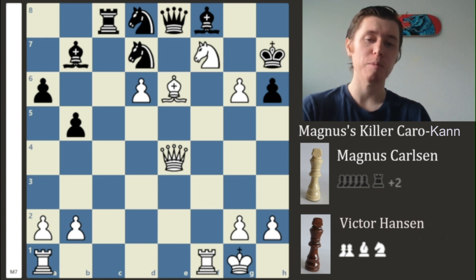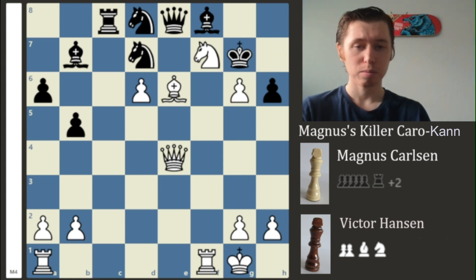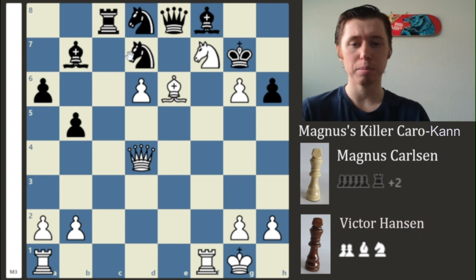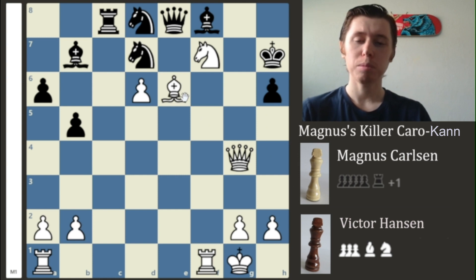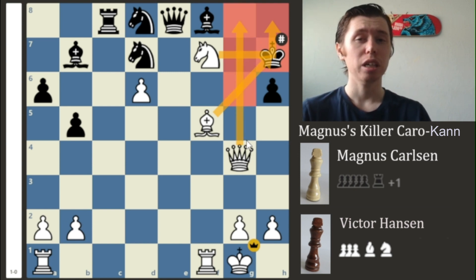Magnus rips open the position with F takes on G6 with a check. The King moves to G7 — pretty much the only reasonable square. Magnus plays Queen to D4 with check. The King takes on G6, and Magnus goes out in glorious fashion with Queen to G4 with check. After King to H7, the Bishop simply slides back delivering check — the Knight takes away the H8 square, and the Queen covers everything on the G-file. It is checkmate.